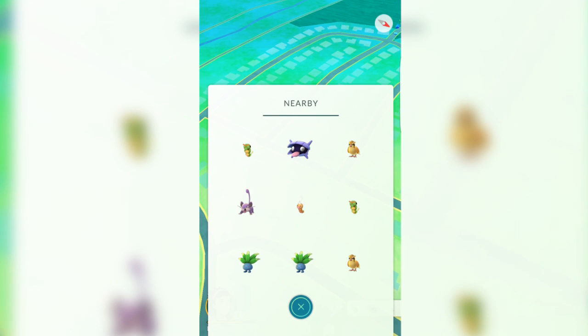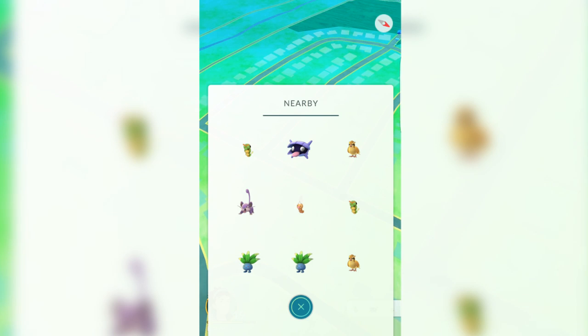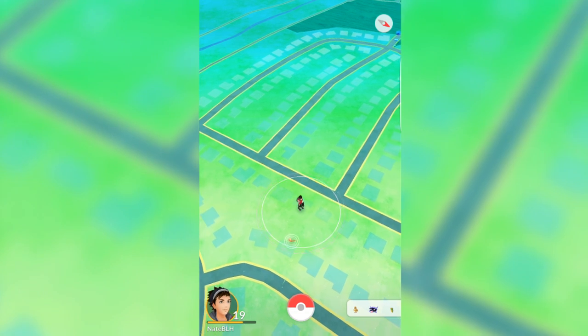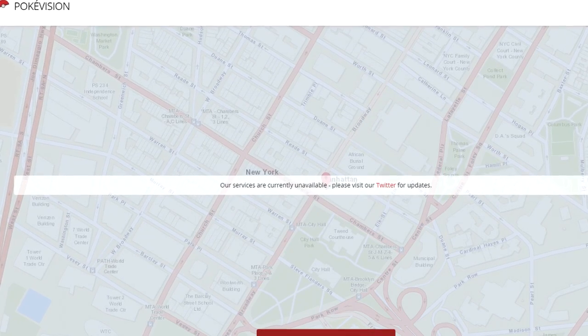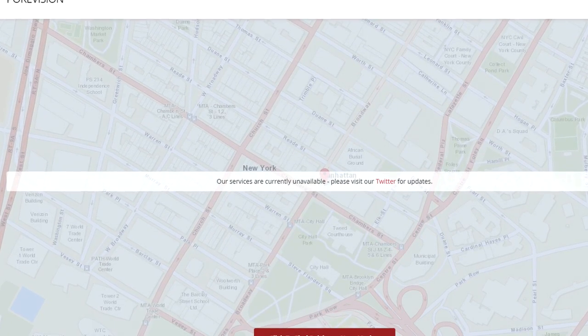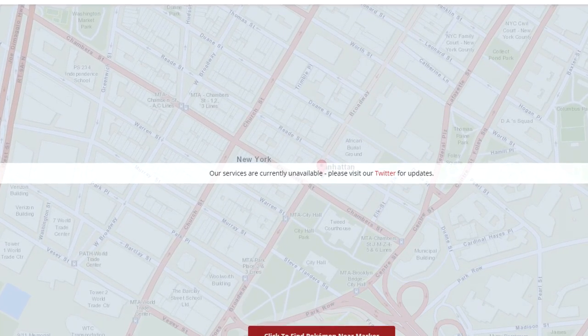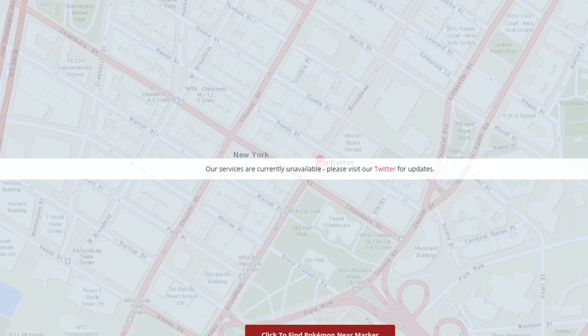They should probably just implement the regular tracking back if they could, because it seemed to work. The consequence of removing this nearby tracking is that it also removes tracking for any kind of website that was using this nearby tracking data in order to find out where Pokemon were.